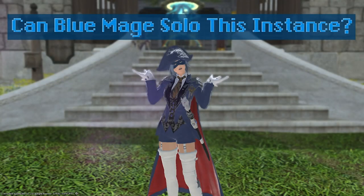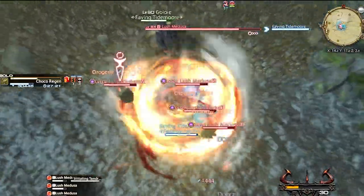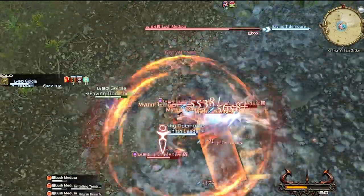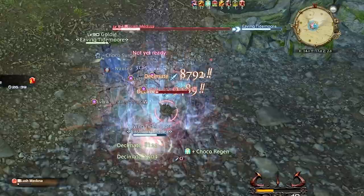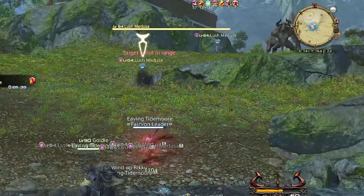You can also bring in your Blue Mage and quickly take out all the waves with their toolkit. Though without personally testing this, my guess is you would want to stay closer to the level 80 fate zones. I'd love to hear from anyone who has experience farming these fates with a Blue Mage — leave a comment below with your suggestions.